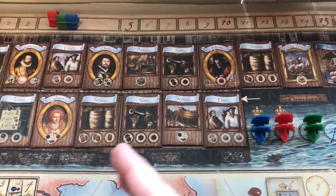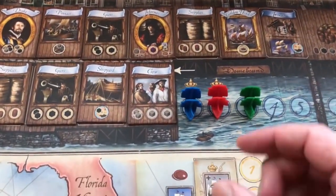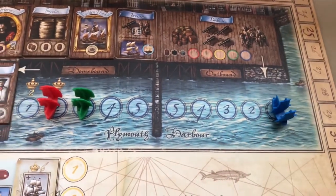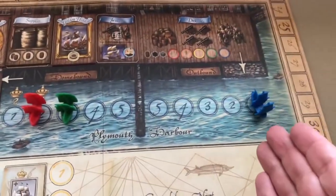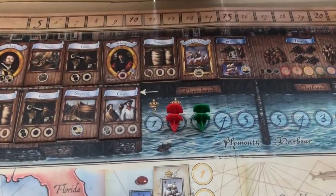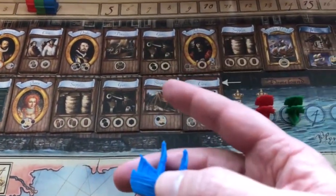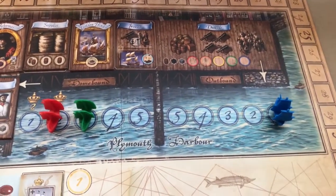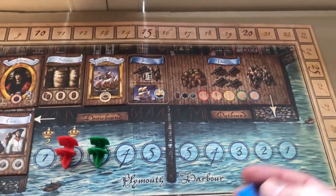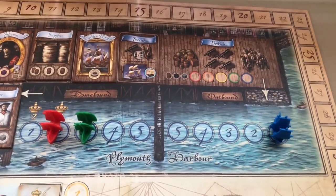Once a player has decided they have all the supplies they need, instead of placing their next disc they move their ship to the first available space in the outbound harbor. The earlier you finish, the earlier you'll be in the sailing phase — that's the advantage — but you may not get everything you want. Once you place a disc on the dockside, your very next move must be to move your ship to the first available outbound space.